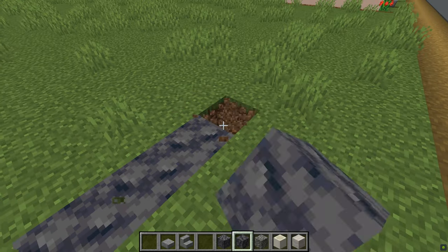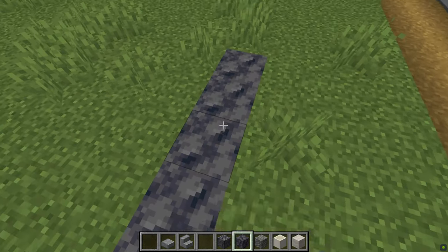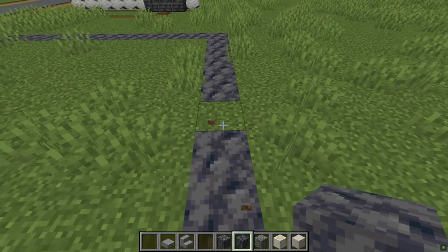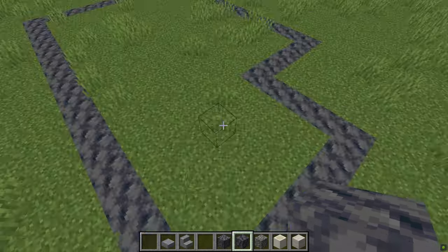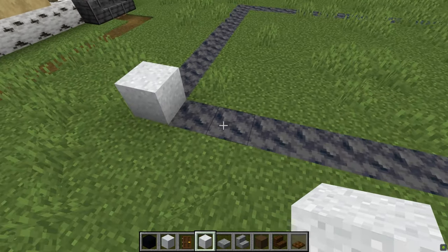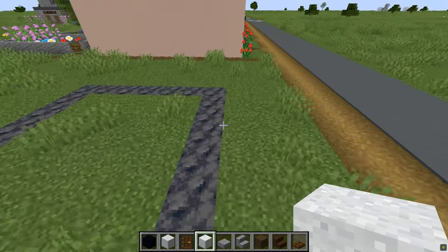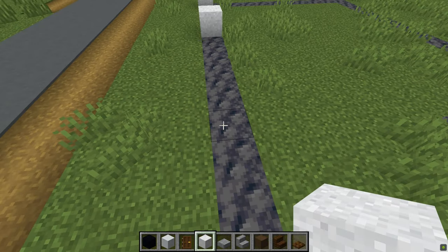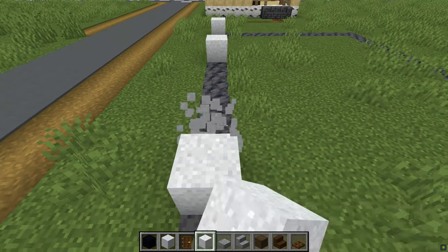Hey everyone, welcome back. Today we're in our little Minecraft town and I'm going to build a Finisterre-style farmhouse. I live in a little Finisterre-style farmhouse so I'm going to base it on my home, only this one's going to be a little bit posher. I'm going to use a controversial building material - I'm going to use concrete.